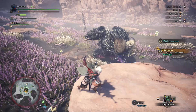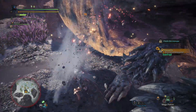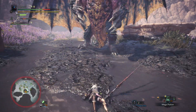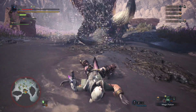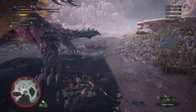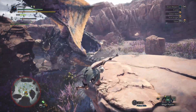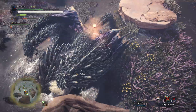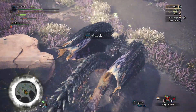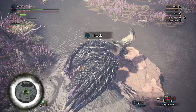First, I threw three poison darts at him to chip away at his health. I got swiped because I wasn't watching what he was doing. The best spots to stand are kind of behind his two back legs and near the tail. I got a mount there, which was pretty sweet — staying behind him as much as possible.